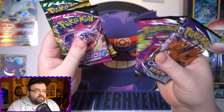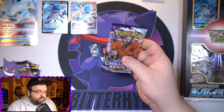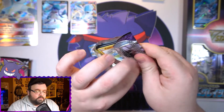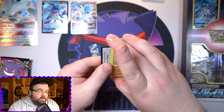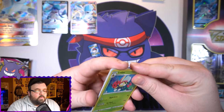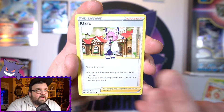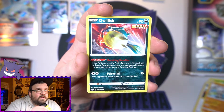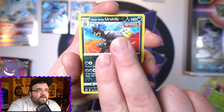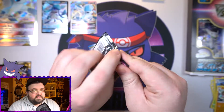We'll save Evolving Skies for last since that's the pack that gave us our gold card. Alright, Chilling Reign — fingers crossed we can get something good. Starting off we've got a Liepard, a Welcoming Lantern, a Clara, a Kubfu, a Blitzle, a Qwilfish, a Glarian Slowpoke, a little Weedle, a reverse single strike Urshifu, and on the end a non-hollow Dugtrio.